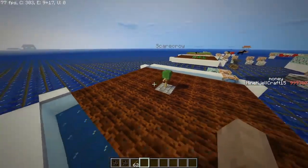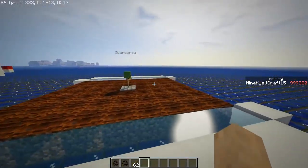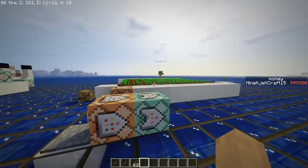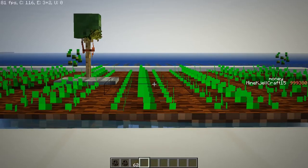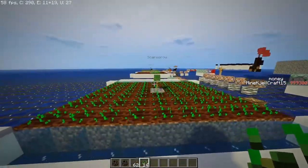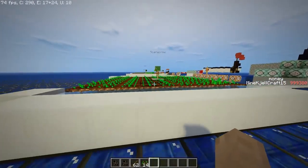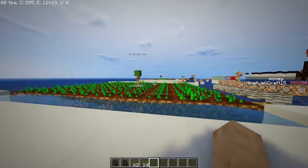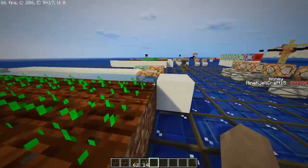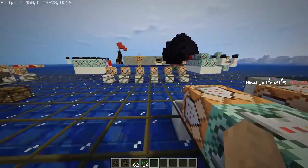So what does the scarecrow do? In a certain area around it, crops will grow significantly faster than normal. I've set everything to wheat stage 0 to demonstrate — if wheat grows to stage 1, it'll instantly advance. Anything outside the scarecrow's radius grows at normal speed.